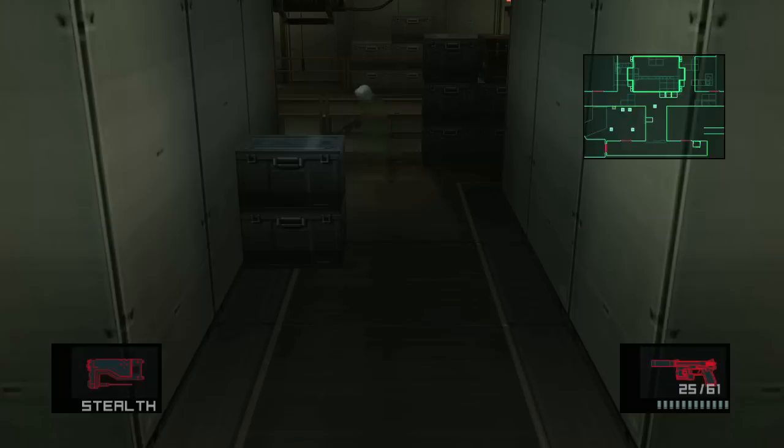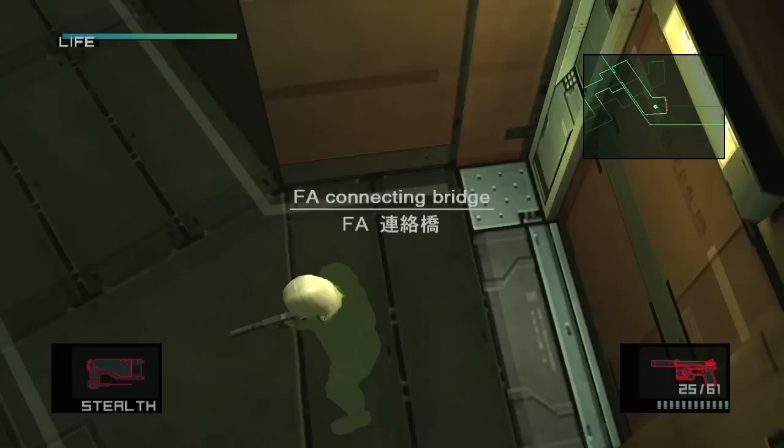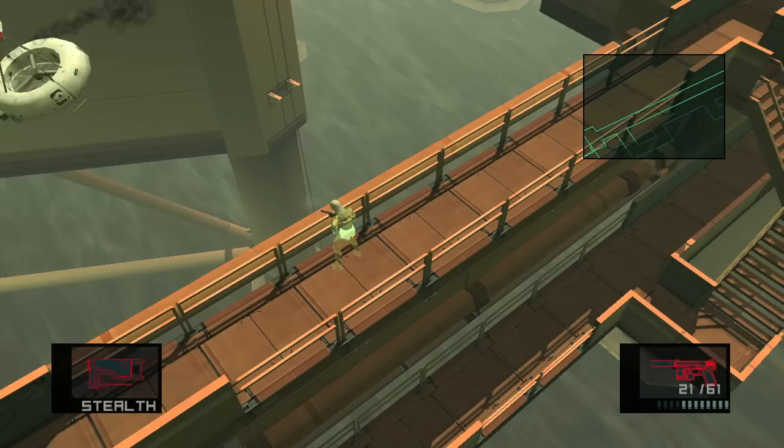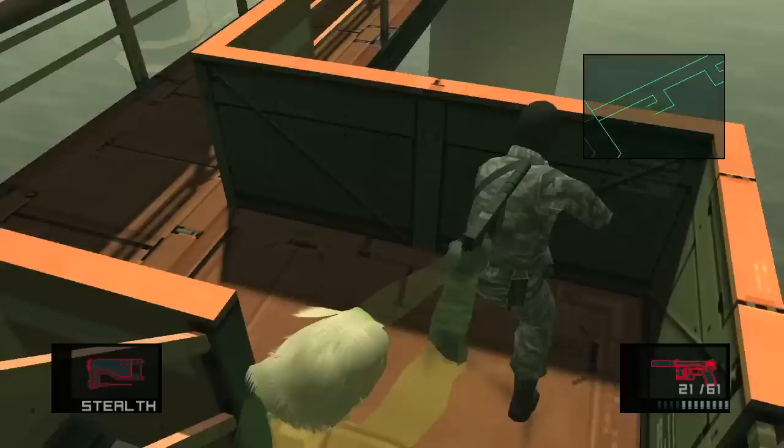Go down and onto the FA Connecting Bridge. There will be a guard out here as well as that Cypher from earlier. First advice: take out the Cypher with your new SOCOM suppressor. The guard will suspect something when it explodes, but he won't inspect it unless it's close to him, so you can still do this. I believe this guard requires lethal — I just played it safe.